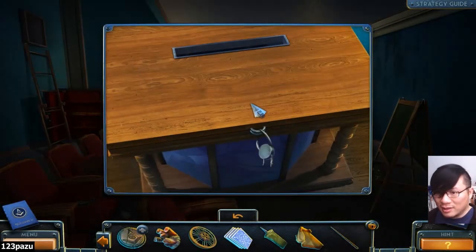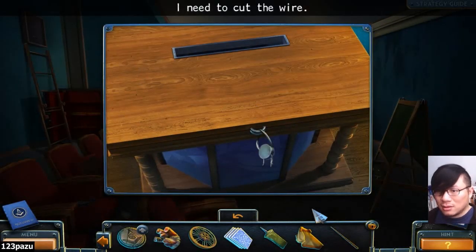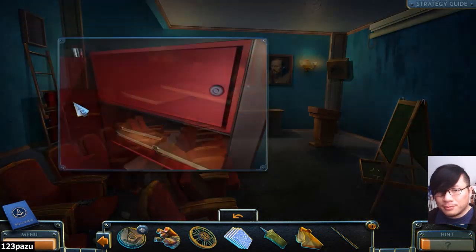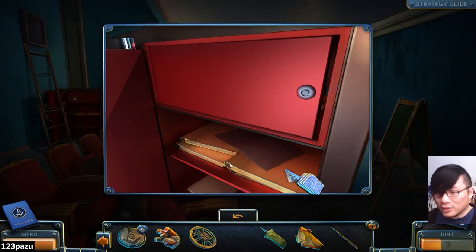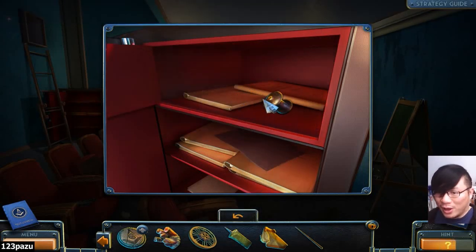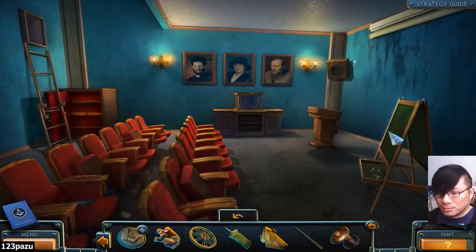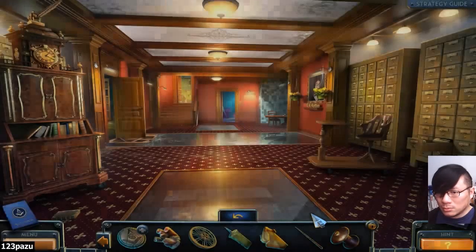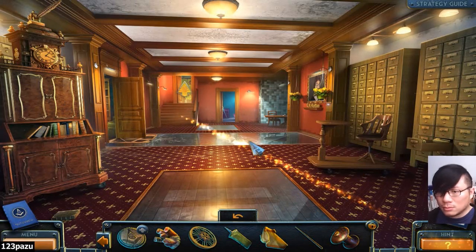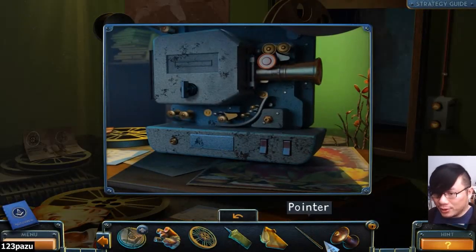There's got to be a place... Here's a card? Playing cards! Yeah, a whole stack of cards. A roller. It's missing a roller too, right?